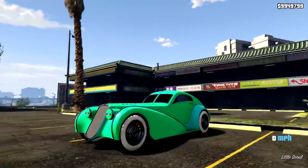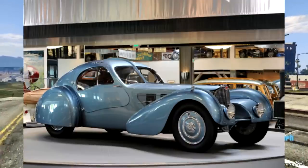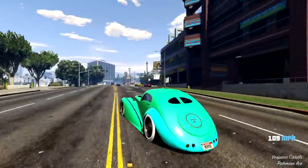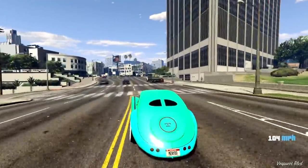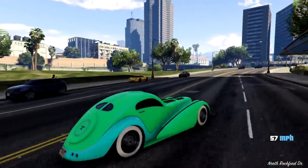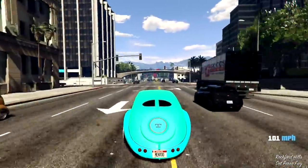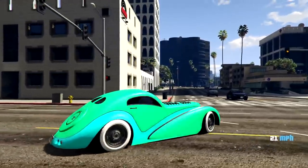Next up is going to be the Z-Type, and it costs $950,000 on Legendary Motorsports. It's a beautiful car based off of a 1937 Bugatti Type 57SC Atlantic. If you were to pull up to a car show with this car, it doesn't matter what other cars are there — this car will get all of the looks. The reason is because it's one of the rarest cars in the world. It costs $40 million to buy in real life, they only made four of them, and there is only about one or two left in the entire world. In-game, it's kind of true as well — if I saw this at a car show I would spend most of my time looking at it because the Z-Type looks amazing, and if you customize it right, you can make it look even better.